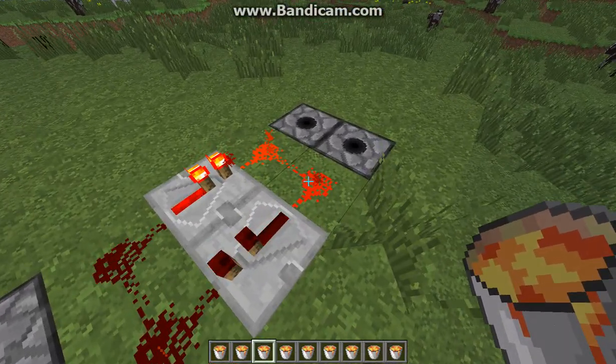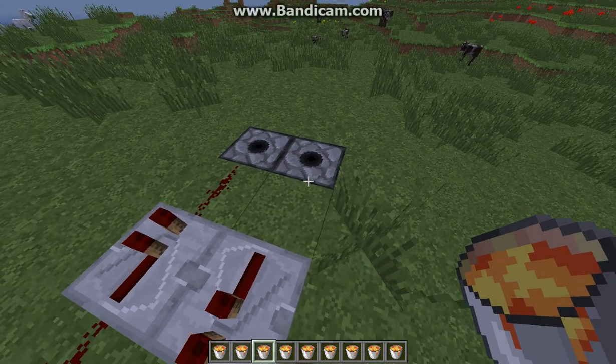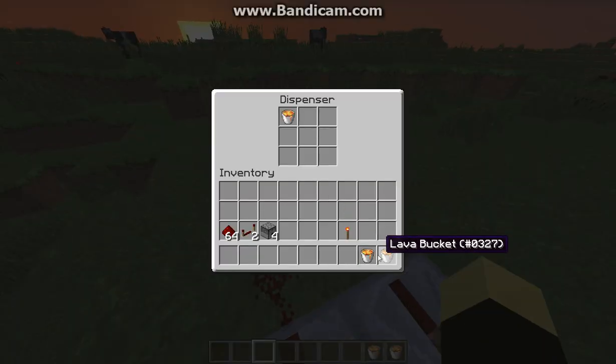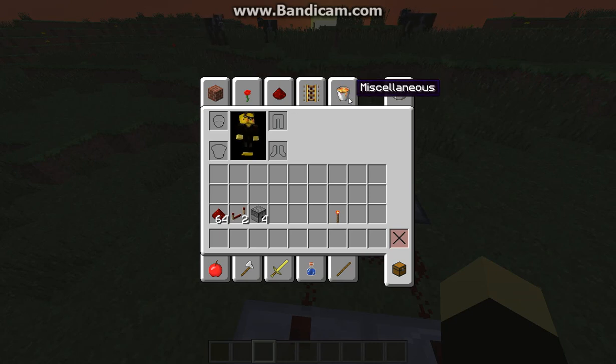So now that we have the lava, I'm going to stop the clock real quick. And then I'm going to put three lava buckets in each of these dispensers.